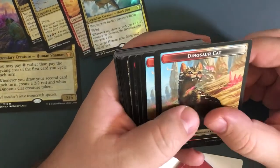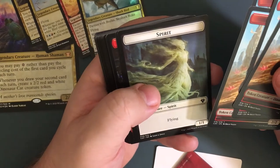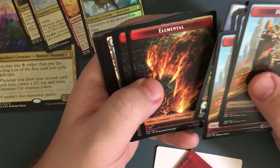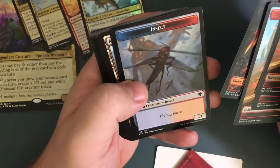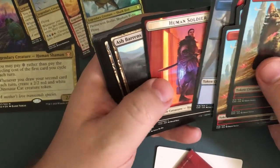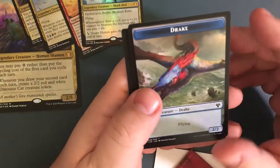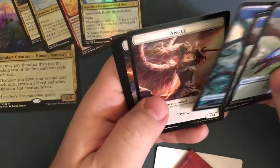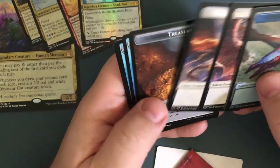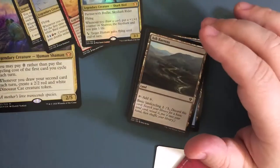We got some tokens: dinosaur cats that Gavin the main commander is gonna produce — get four of those. One-one flying spirit soldier, one-one elemental, three-one another elemental, three-one insect token with flying and haste, one-one human soldier. On the back: a drake flying two-two, kraken eight-eight flying, four-four angel elemental, four-four flying, treasure token, and four birds. Those are your tokens.